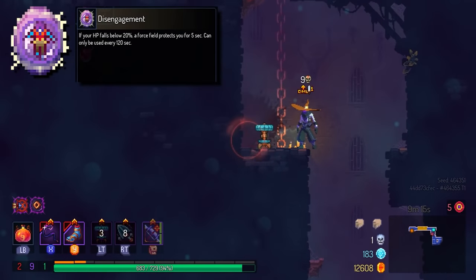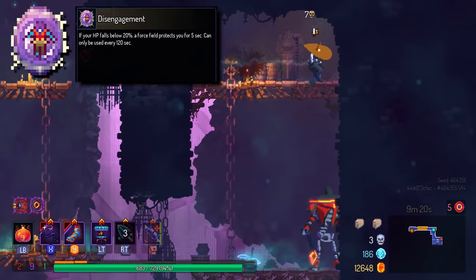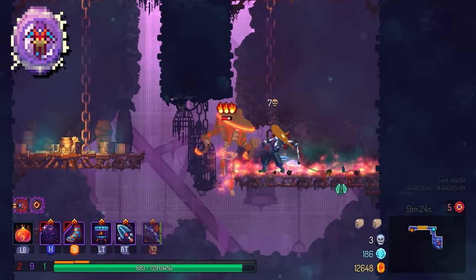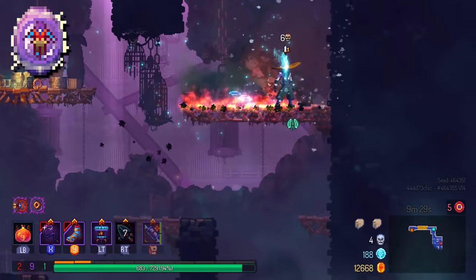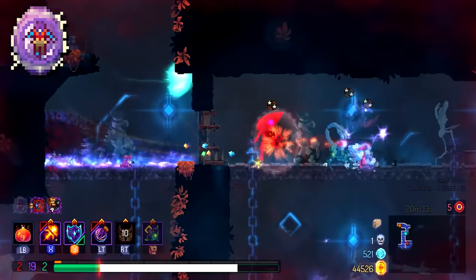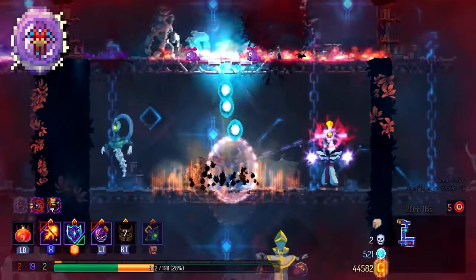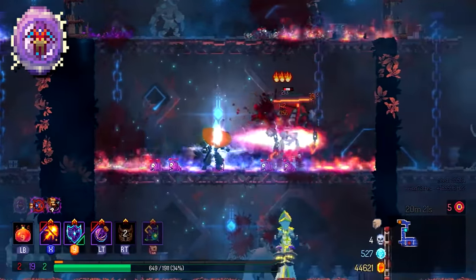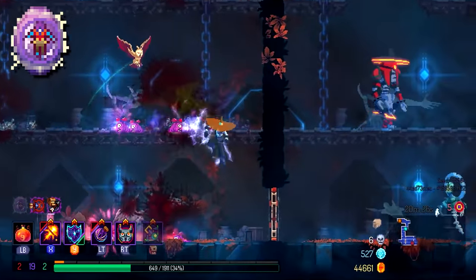Next up is Disengagement. It's slightly more situational in the sense that you generally want it when you have very low health, such as with Tactics double-damage items. Disengagement turns you invulnerable once your health drops to 20%, which really builds your confidence and lets you heal more easily. Disengagement just outranks YOLO in every single way.